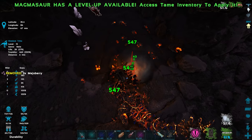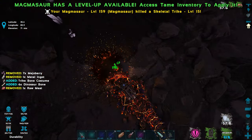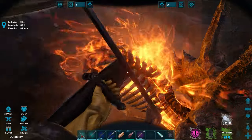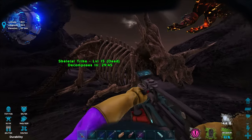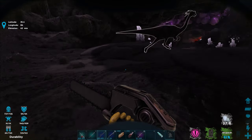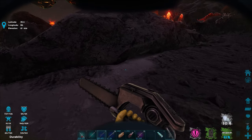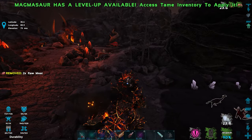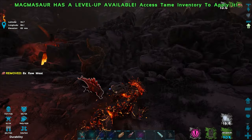Oh — a skeletal critter from the Fear Evolved event! That only did 1,000 damage but it killed it. When you kill a skeletal critter they drop a bag with fossils in it. You can get fossils either by killing skeletal critters or finding fossil mounds. Let me try the mining drill on him — no, doesn't work. The chainsaw gives a lot of keratin. Did he drop a bag? I don't see one unfortunately — maybe that tip was fake news.